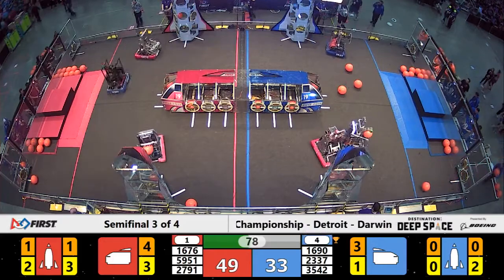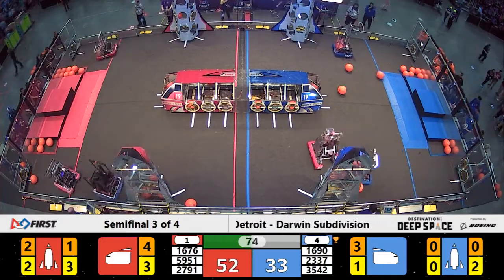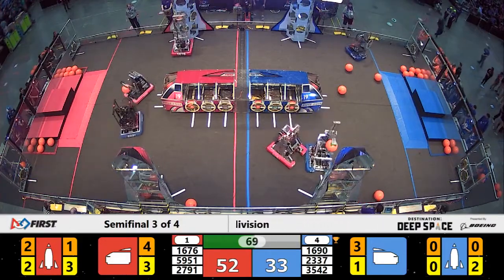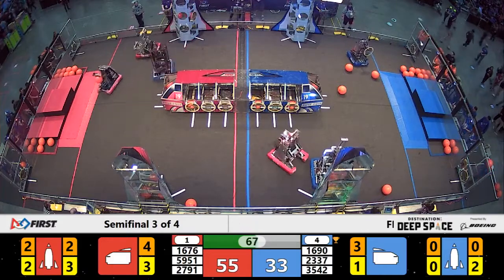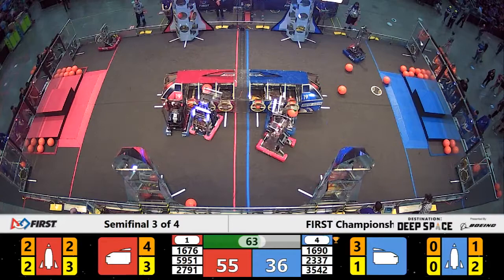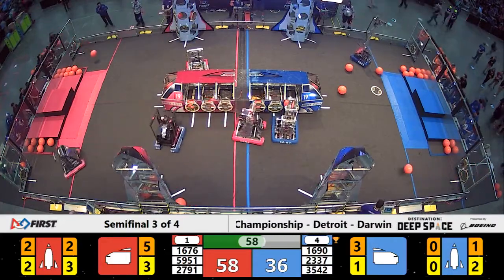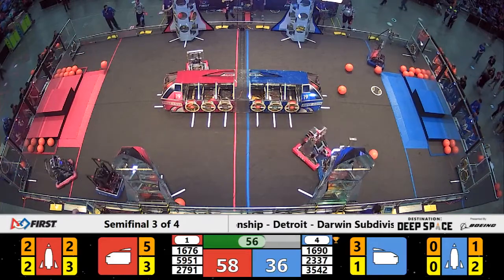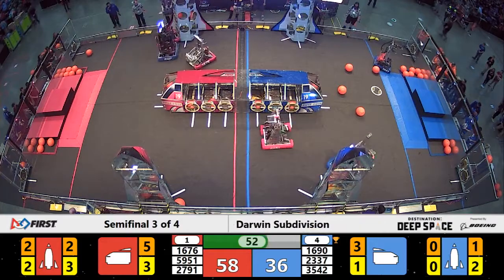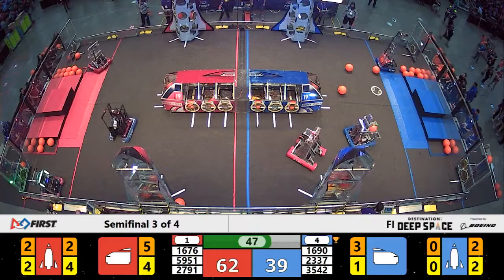35 42 back in the game, and 16 90 being held in check by 59 51. Red alliance needs a win. More cargo being loaded to the far side red alliance cargo ship, thanks to 16 76 — of course, the Pascag Pioneers. Their alliance partner 27 91 attaches another hatch panel.